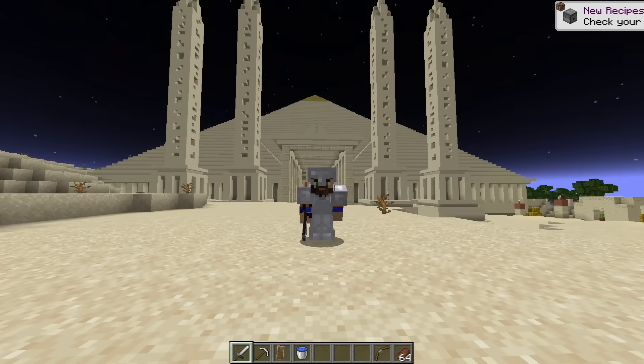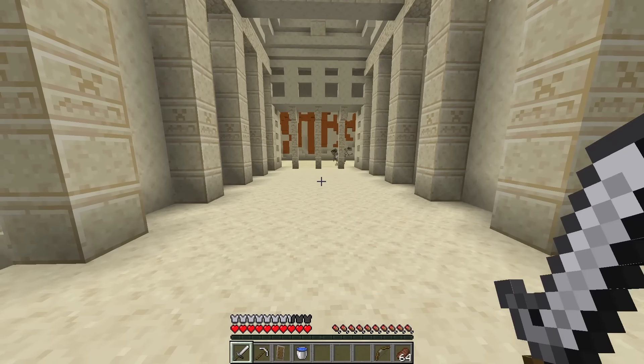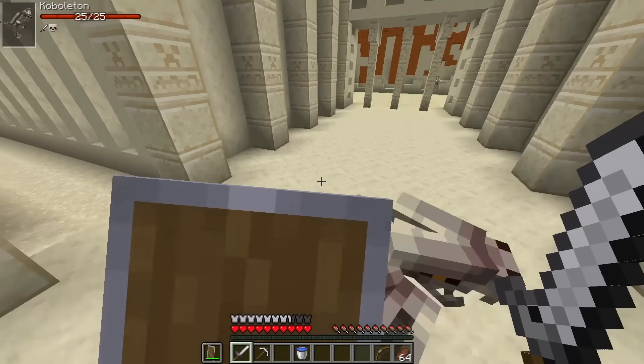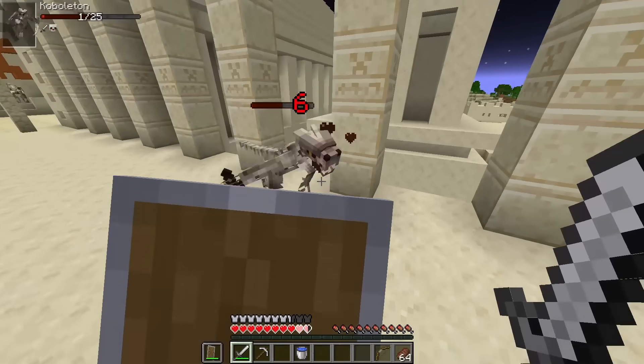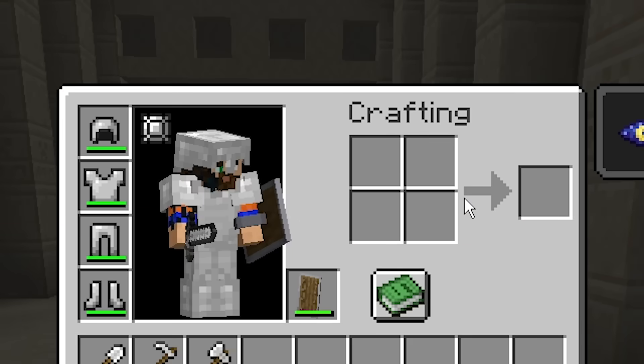Just like any videos I've done like this before, we're gonna start in Iron Armor, and if we die we'll get to Diamond, and so on. Who are you guys? Cobbleton. They're not too hard to deal with for now, and they drop Cobbleton Bone, which makes bone meal.